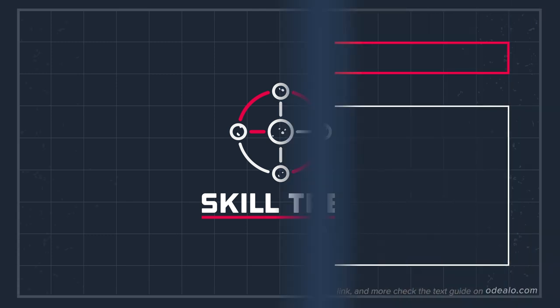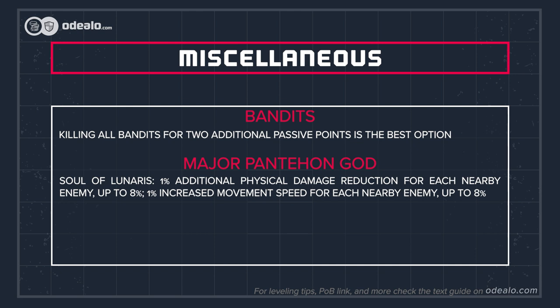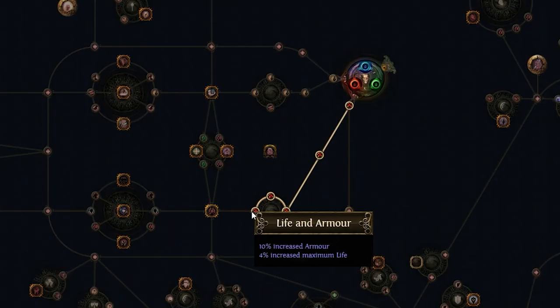Killing all the bandits in Act 2 is undoubtedly the best option — it will get you two extra passive skill points. Soul of Lunaris would be the best for overall performance; it protects you from projectiles and improves survivability in crowded areas. Boss fights should be easy due to the Berserk skill. If you struggle with DOT and chaos damage, pick Arakaali instead. For a minor god, you can pick something to reduce damage over time: Soul of Ralakesh is good against bleeding damage, Shakari against poison, and Abberath against ignite. It depends on your flasks and the type of content you're up against.